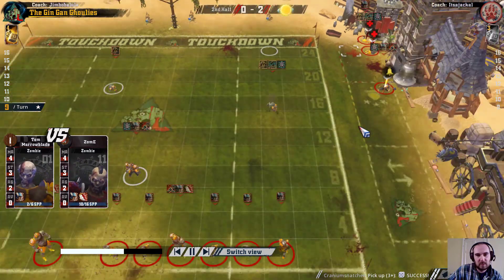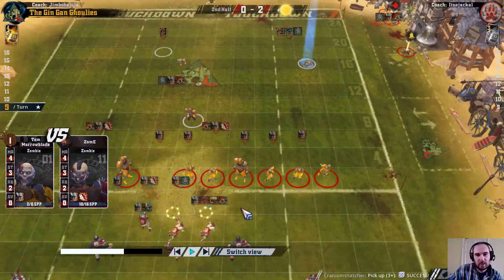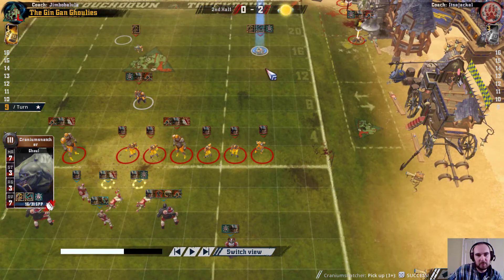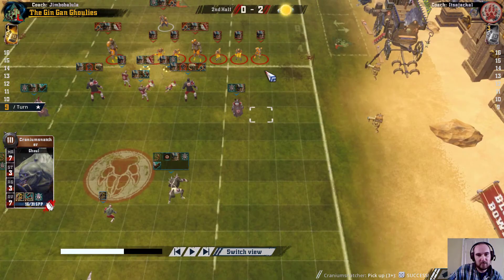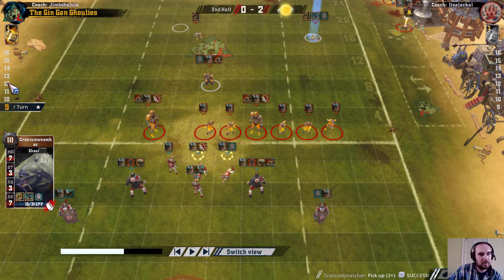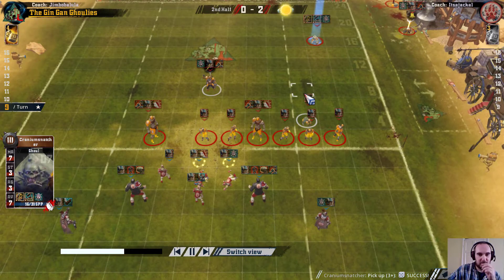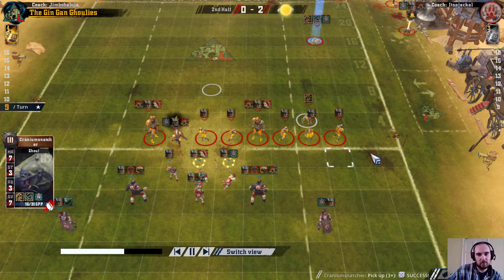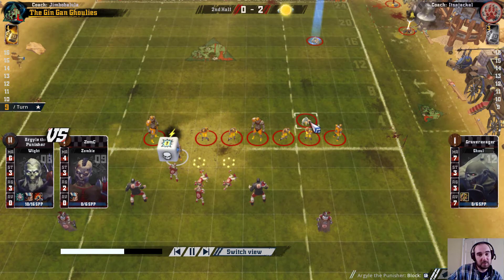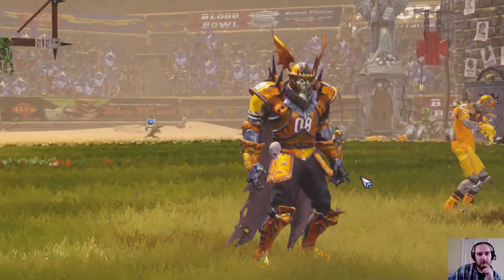The ball is safely in hands and has started going up - so it's a count of how quickly they can score by just running this guy: two, four, six, seven. So next turn could be at the halfway line, and it's two turns from there really. So we're looking at turn 12 score at the earliest probably, and then you're giving Necromantic five turns to defend a one touchdown lead if you can score that quickly. Add a passing play to that, you could do it one turn quicker, but you also need a lot of things to go right.